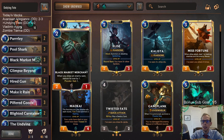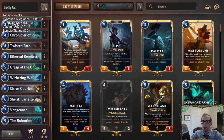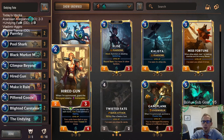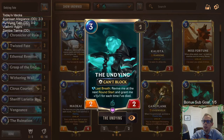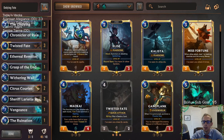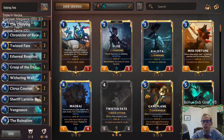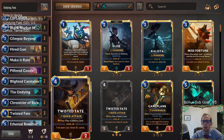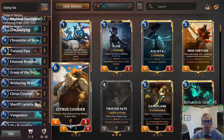Twisted Fate does a good job with the blue card, and usually with Twisted Fate you want to play a lot of things that draw cards, which are generally pretty good against control. To make up for that we want a low curve — you can see tons of two-mana cards — so we can get ahead or stabilize against aggressive decks. We've also got a nice little top end. We have some vulnerable stuff: Hired Gun can grant an enemy vulnerable, and Sheriff Lariat Rose grants enemy vulnerable too. And we also have Plunder cards like Black Market Merchant, Pilfered Goods, and Citrus Courier.